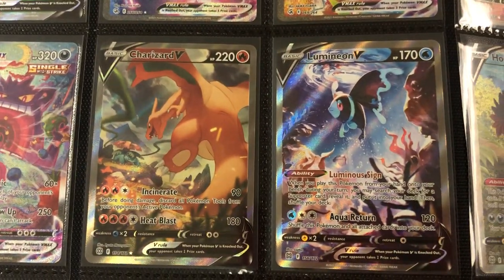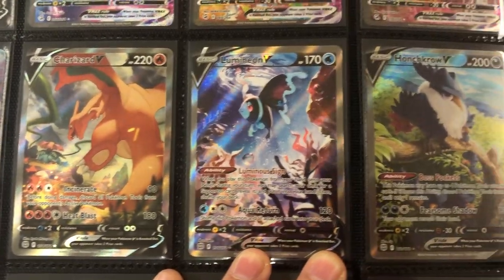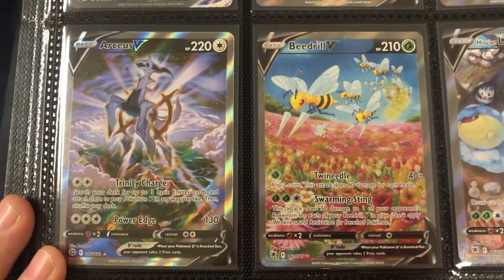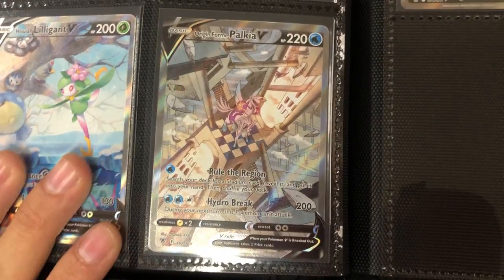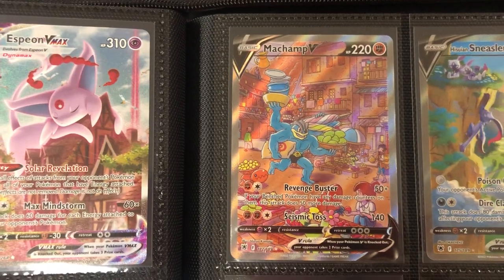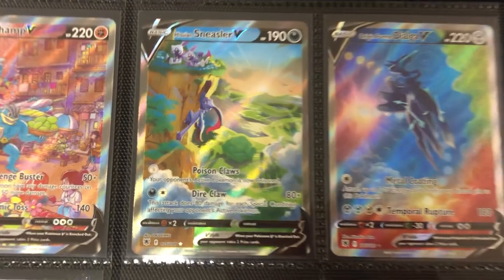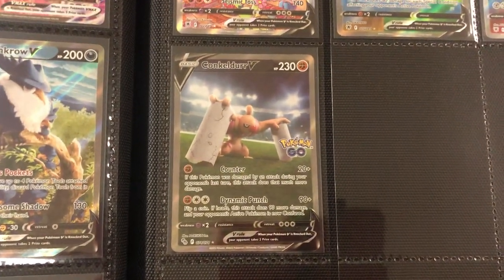We move on to Brilliant Stars — one of the best sets. I'd say this is the second best set in my opinion. Brilliant Stars was so much fun to open, and there are so many great cards like this Arceus Alternate Art. Beedrill. Hisuian Lilligant. Now we got Astral Radiance — beautiful Origin Form Palkia, Machamp V, Hisuian Sneasler, and Origin Form Dialga. And then the last two: we got the new Pokemon Go Mewtwo Alternate Art, and ending on that one. That's all of them.